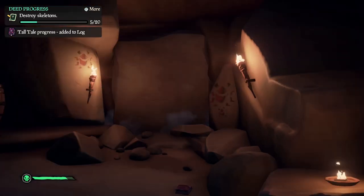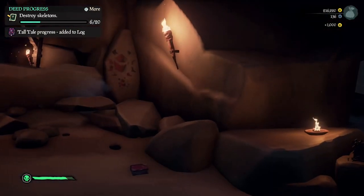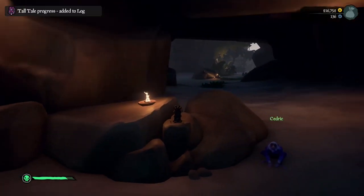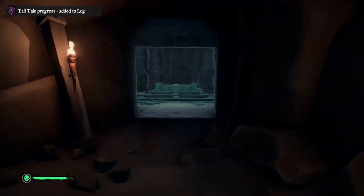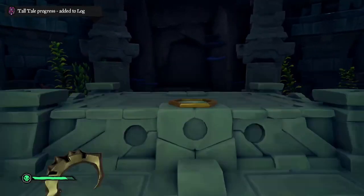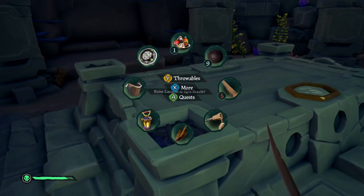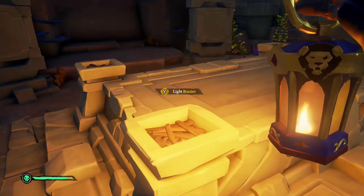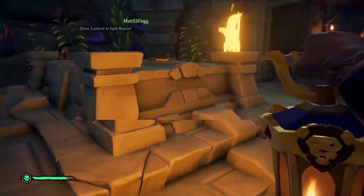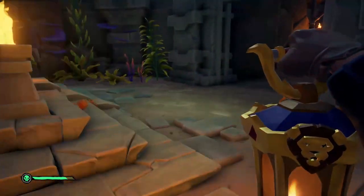Place the totem right here under the waterfall — we're in the caves under the island on the bottom part. Look for the waterfall, come under the waterfall, and that's where this location is. Place the totem and you're going to find this little tomb in here with torches that you need to light up. Light those up — all of this can be done by yourself or with a friend, but it's a heck of a lot more fun with friends. Light those torches.